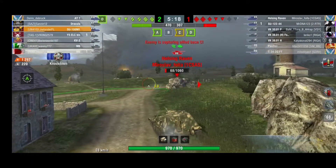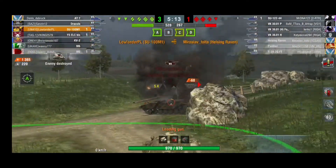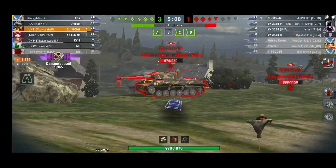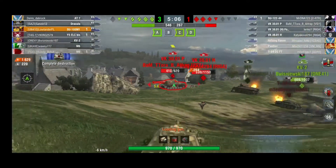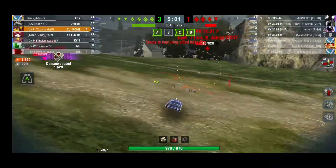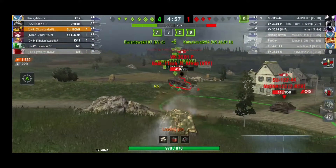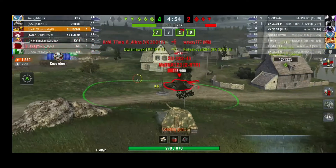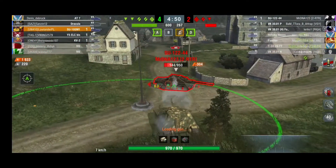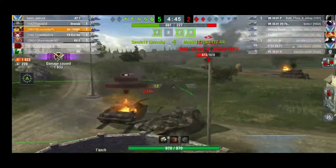The tank is fast — mobility is basically its main advantage. When you have mobility you can do things like face-hug, even without gun depression. It's not really advised because the armor on the upper casemate still isn't great — it's trollish but not great. The best way to play it is to sneak behind tanks and use your mobility to rip them apart.